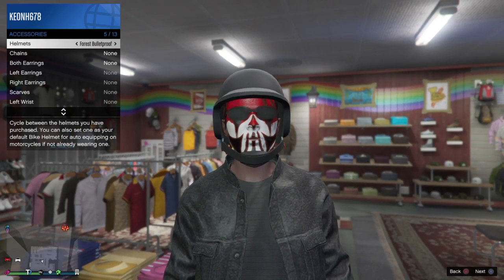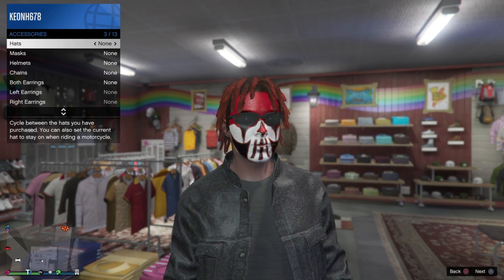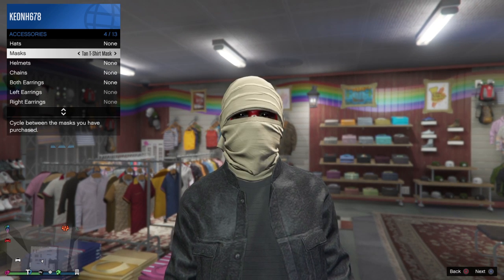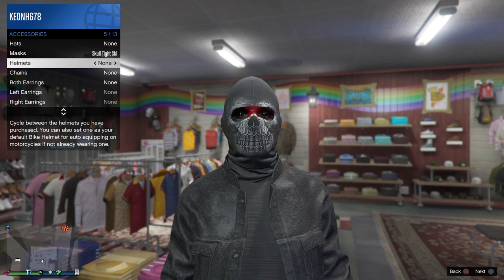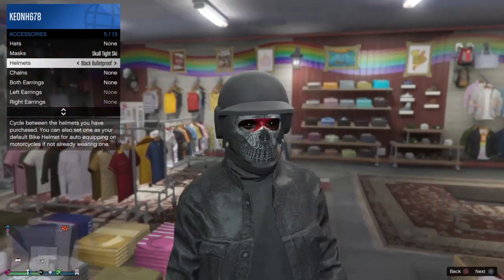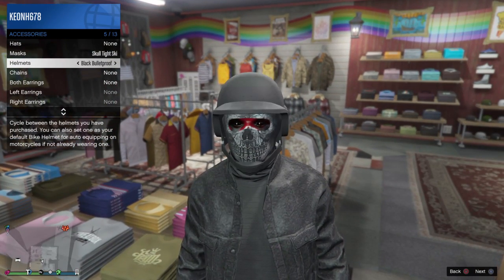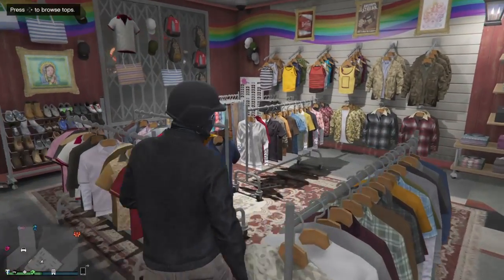Put on the tight sculpt. Go to any helmet, and there you will still have the helmet on with the mask. This one is from the new DLC — Import/Export.